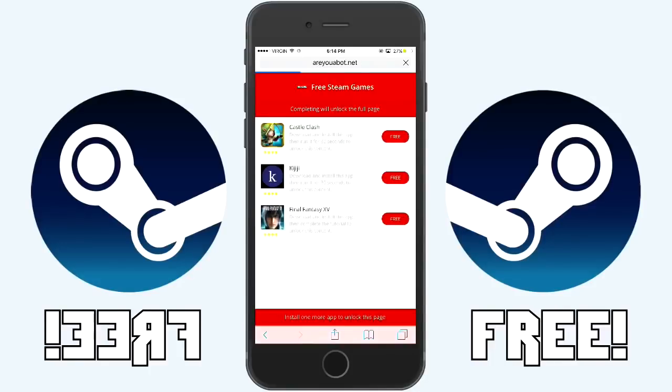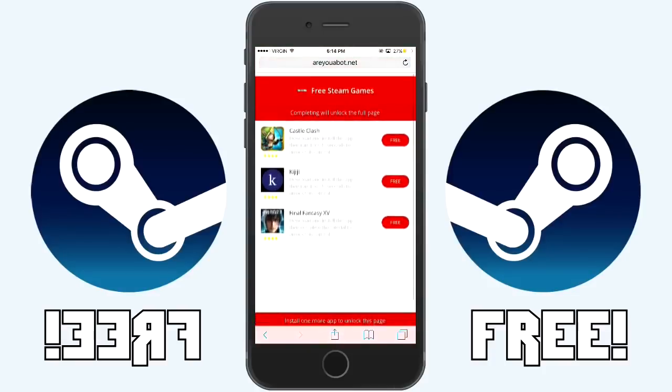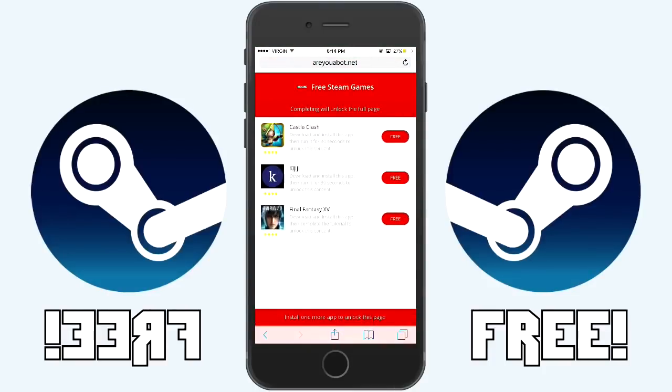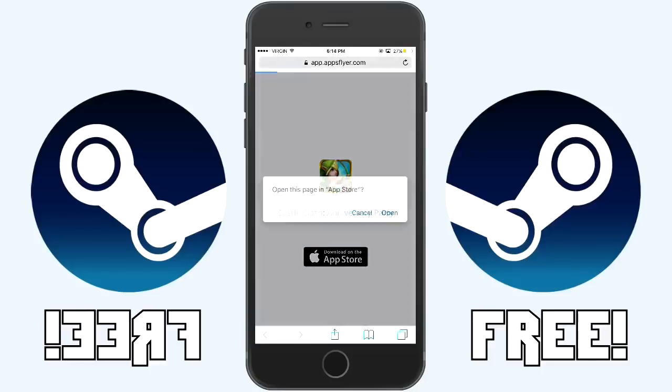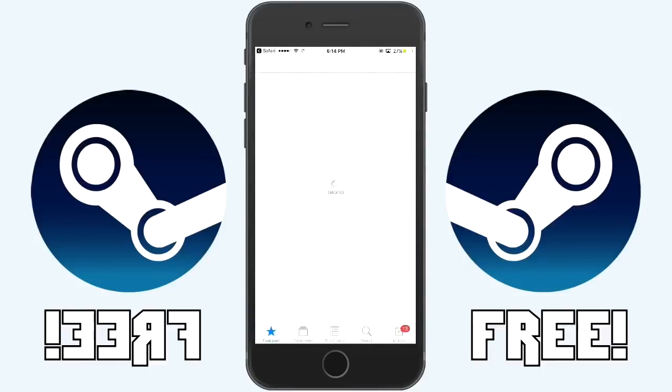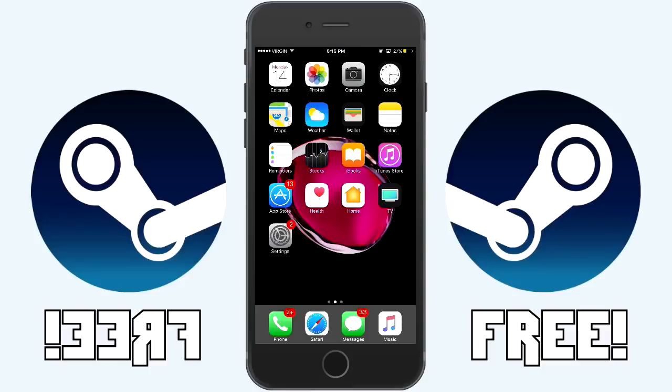On the Steam option, what you want to do is download and install an app and run it for 30 seconds to unlock this content. I'm going to go ahead and download and install Castle Clash, run it for 30 seconds, then go back to Safari and show you what to do after that.